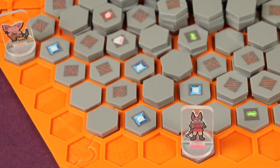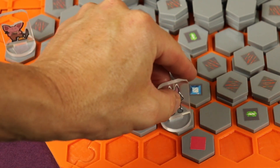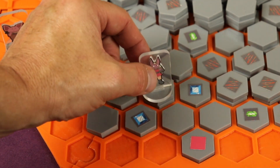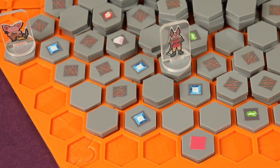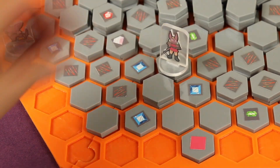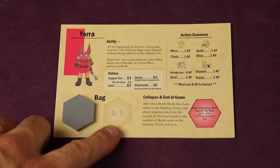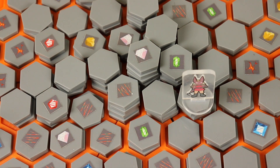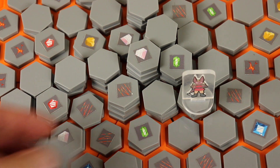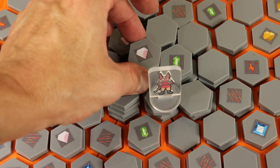Moving costs one action point — you can move to an adjacent spot at the same level or one level down, but not more than one level down. To go up, you must climb, which costs two action points and you can only go up one level at a time. Mining costs one action point — you can mine anything adjacent to you at the same height or one height higher. When you mine a rock you take it and add it to your bag. You might want to mine rocks to build with them, stepping up levels to reach more valuable resources like diamonds.